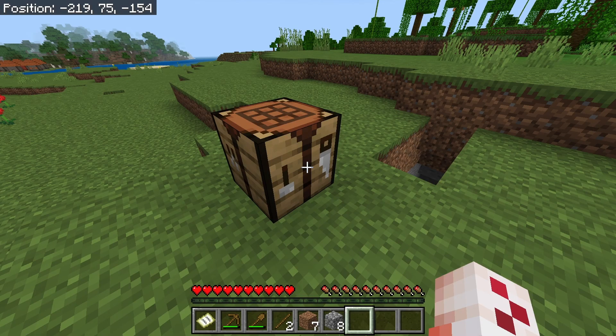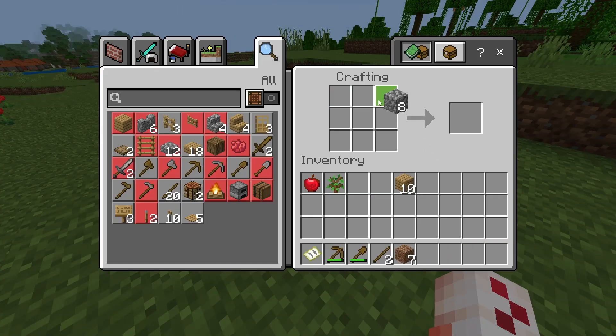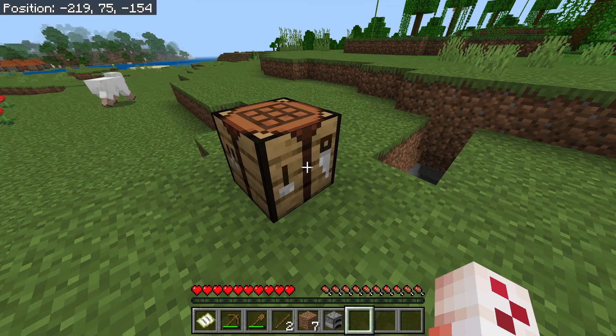Once you have your 8 blocks of cobblestone, open your crafting table and place the cobblestone like so, leaving a gap in the middle. This will output a furnace, and once you have the furnace in your inventory the achievement should pop.